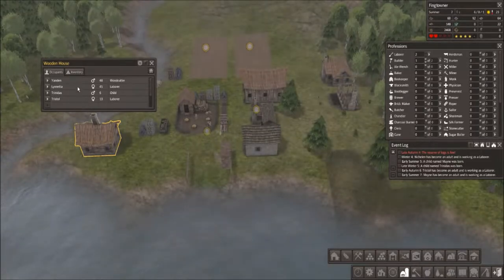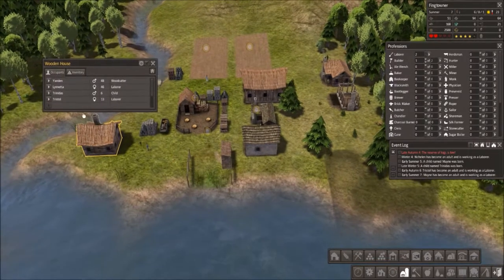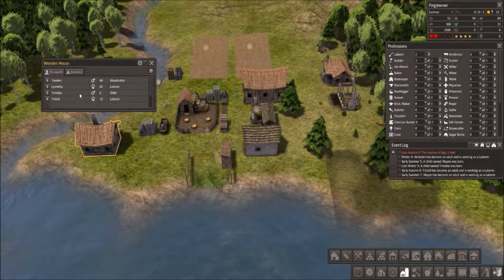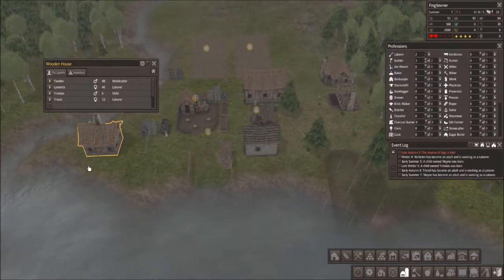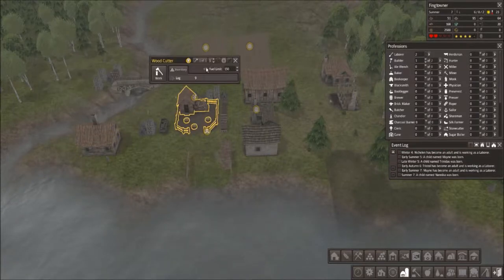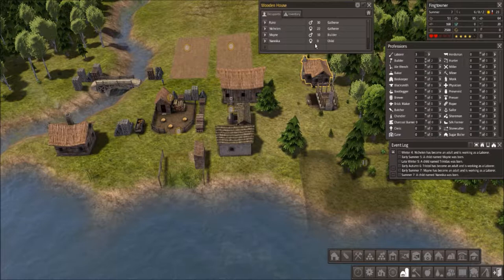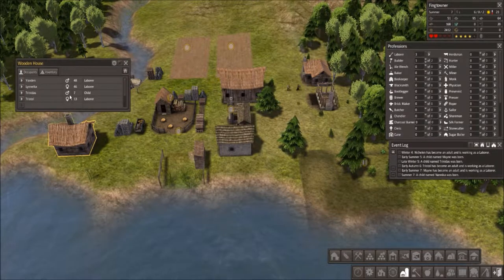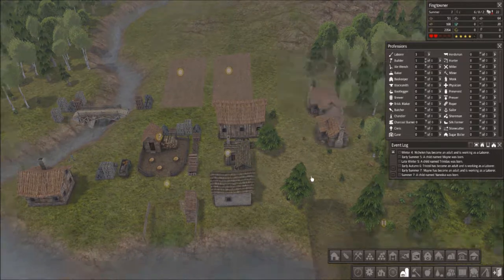I don't think Yandert and Lynetta, our original Adam and Eve, are going to have any more kids unfortunately. They did have Trinidas after Tristal, but that was probably it. We got a new child — Nanika, and it's a girl. Perfect because Trinidas is a boy. There's the house, they've moved in. Awesome. And we have four laborers.